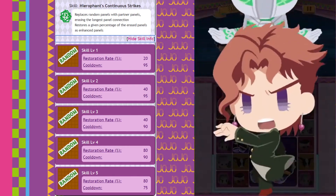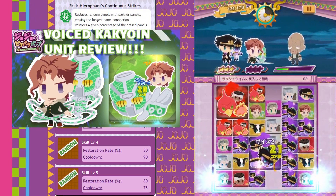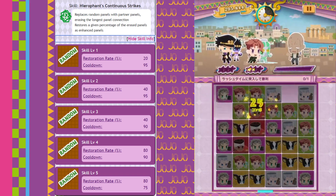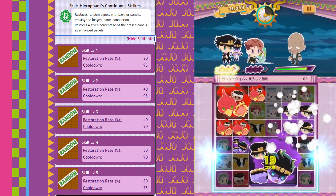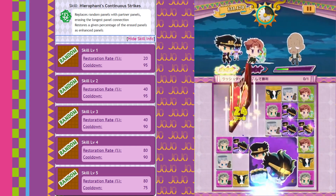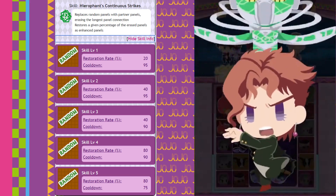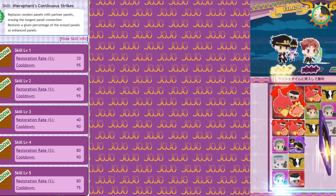Now let's go over the other unit you really want to get from this banner: Voiced Kakyoin. I already made a video reviewing Voiced Kakyoin as a unit, so go watch that for a more in-depth guide. In short, you want to make a large connection of partner panels so that Voiced Kakyoin will do a high damage erase with the longest connection, and then restore at most 80% of the erased panels with enhanced panels. This works especially well with Voiced Risotto, whose intensified panels get multiplied even further with Voiced Kakyoin's erase. He is also a good Voiced Fodero partner, which can instantly charge him and his partner skills back up to full.